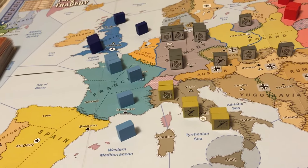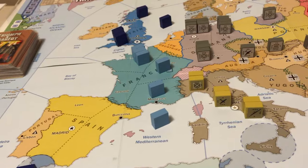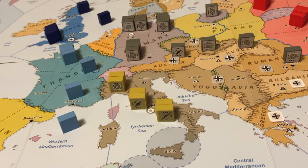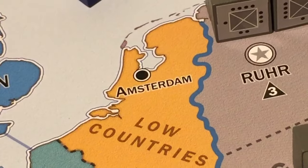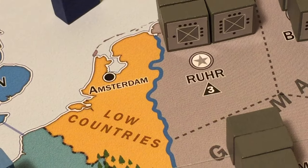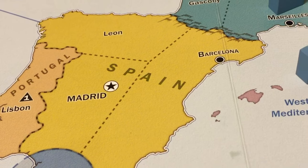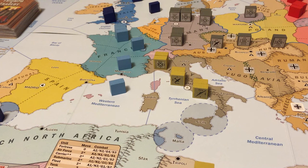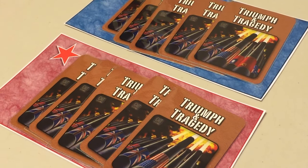Before moving any units, the Axis declares a violation of neutrality against the Low Countries and Spain. The violation allows opposing factions - the Western Allies and Soviets - to draw action cards equal to the muster value of the violated nation's capitals. Amsterdam has a muster value of 2, and Madrid a capital city muster value of 3. Consequently, the Western Allies and Soviets each receive five action cards, known as world reaction action cards.